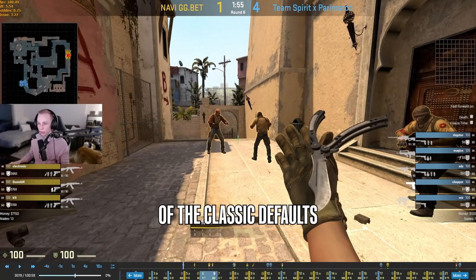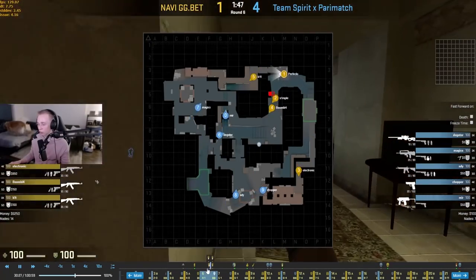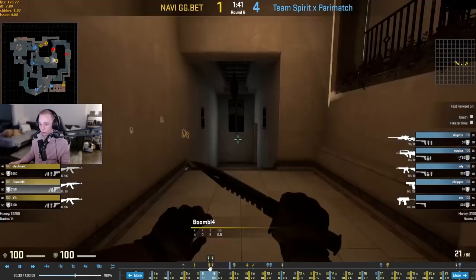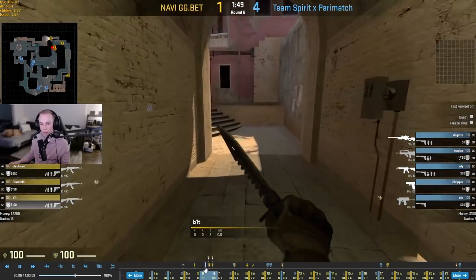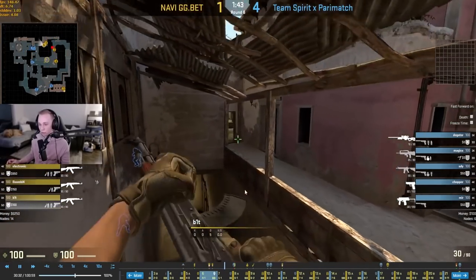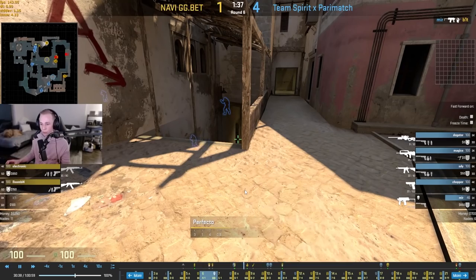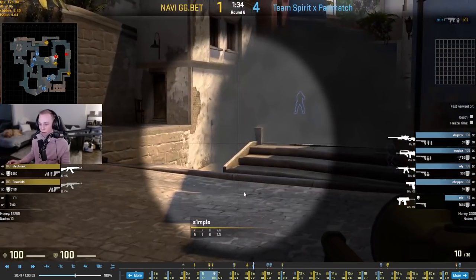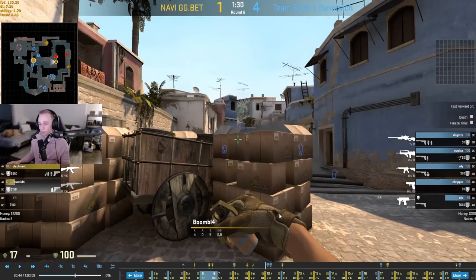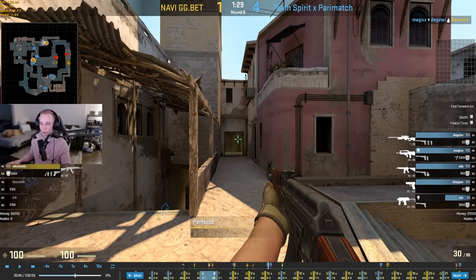Looking at some examples of the classic defaults — this round they're going to be doing just a top mid smoke, with two upper B slash underpass and two going out mid. Simple and Boomage just flash themselves out and go very slow. Electronic goes slow towards palace, and then Bit and Perfecto are going upper B slash underpass. Unfortunately he's going to be dying here, but Perfecto should be there for the trade. They were actually in the perfect default to counter this — they had two guys upper B instead of the 1-3-1 classic default.